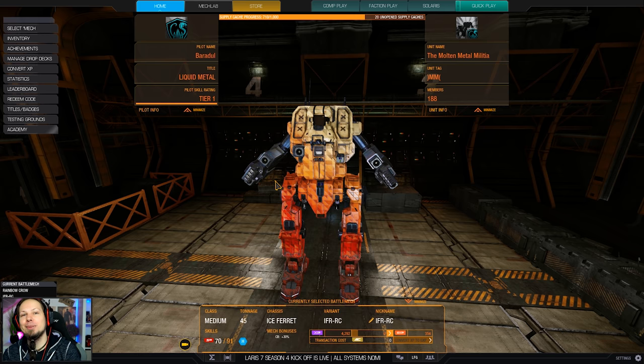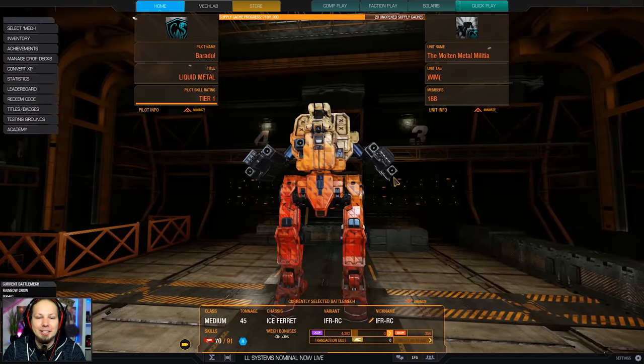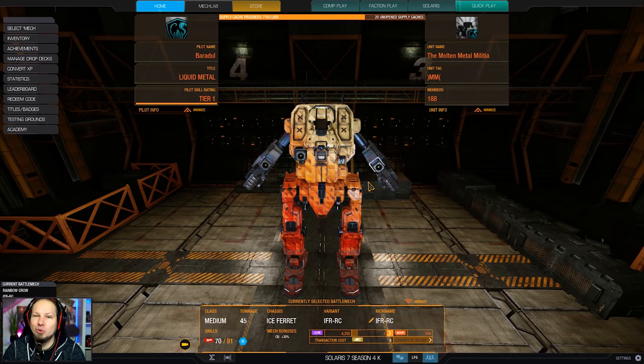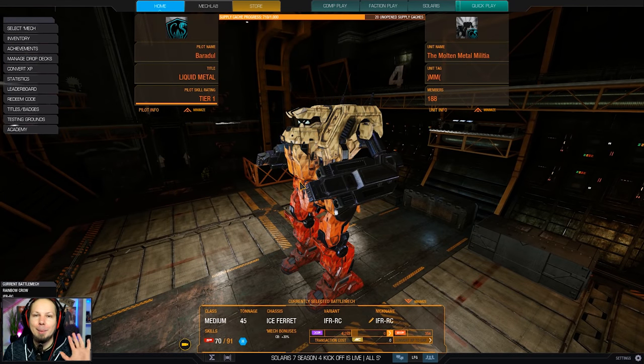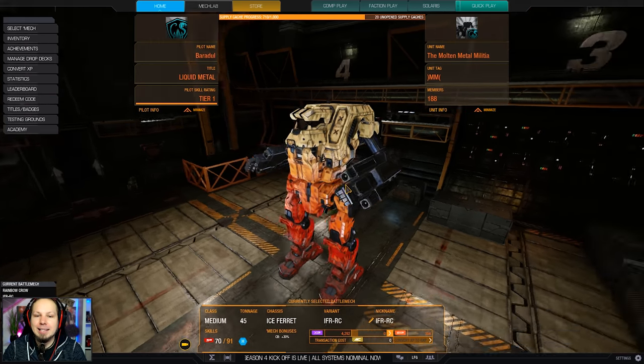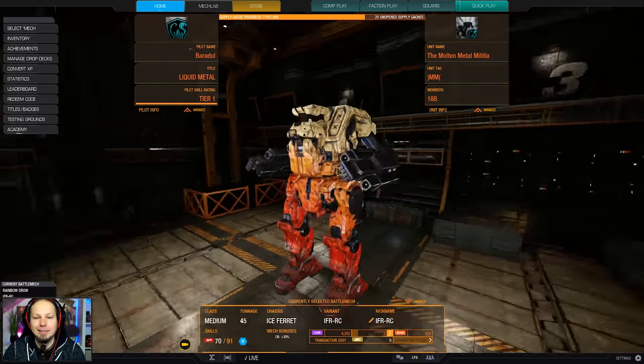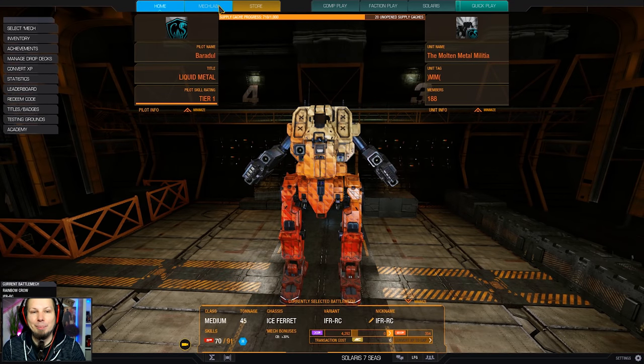Today it is finally time to play the Ice Ferret. I've been not using that thing so much because my initial experience with the Ice Ferret was garbage, and since a lot of you wanted me to play it, today is the day where we're gonna test the Ice Ferret on the battlefield. The Ice Ferret is a very weird Mech. It has great mobility when it comes to upper torso twist and all of that. It has actually decent hitboxes and it is a 45-ton clan Mech that is a bit limited on its weapon options.